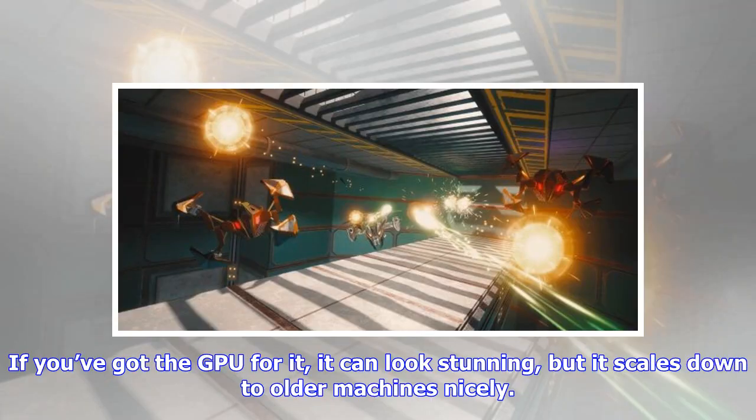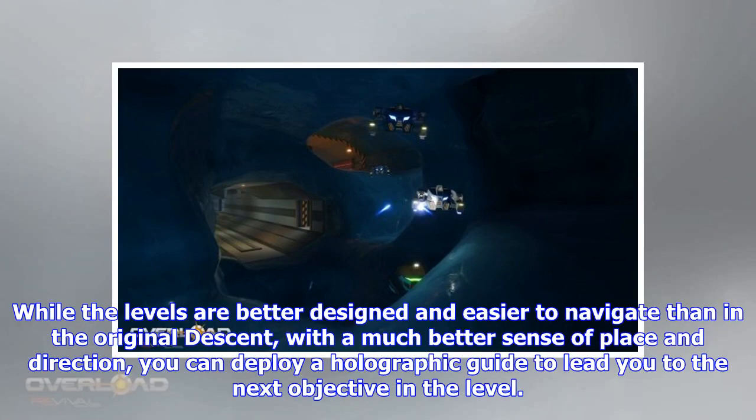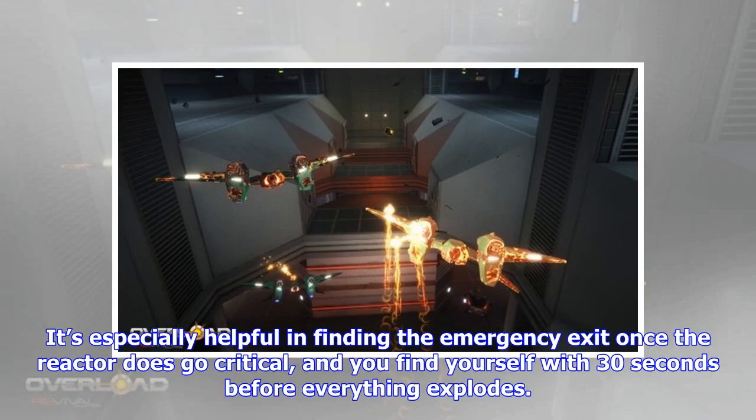If you've got the GPU for it, it can look stunning, but it scales down to older machines nicely. It's plenty nice to listen to as well, with the composers from Descent 1 and 2. While the levels are better designed and easier to navigate than in the original Descent, with a much better sense of place and direction, you can deploy a holographic guide to lead you to the next objective. It's especially helpful in finding the emergency exit once the reactor goes critical and you find yourself with 30 seconds before everything explodes.